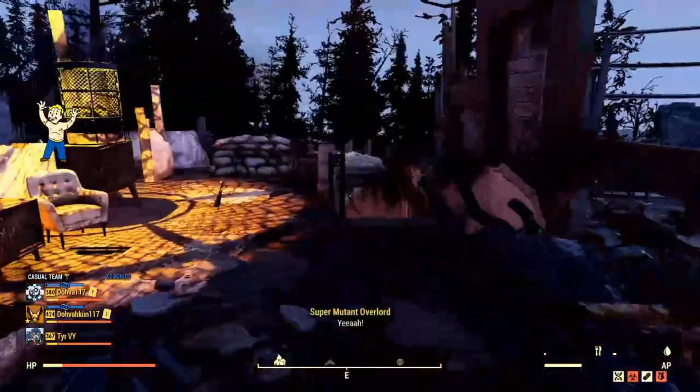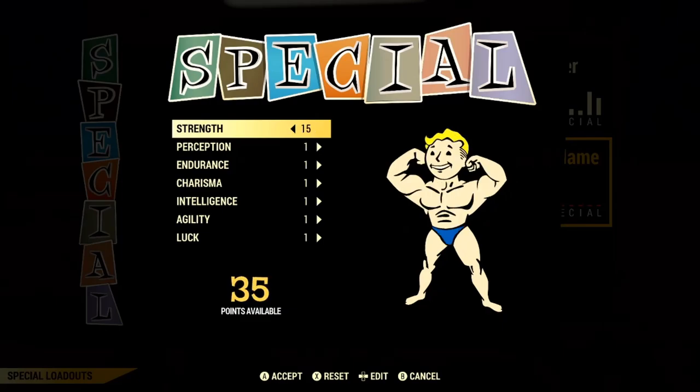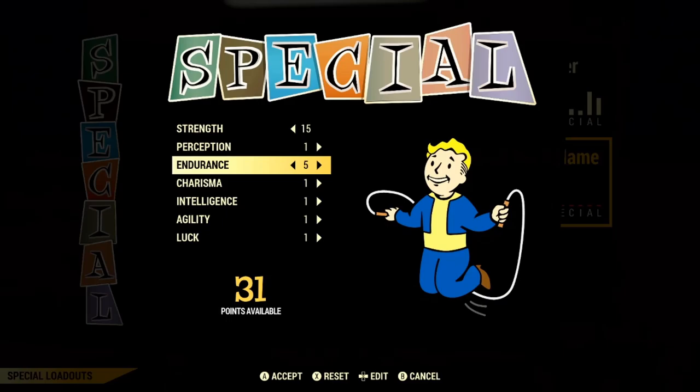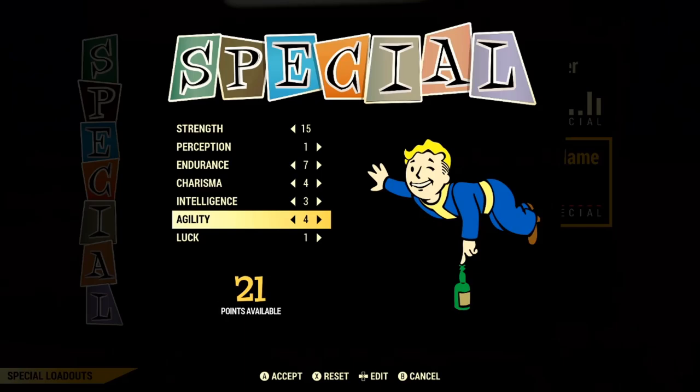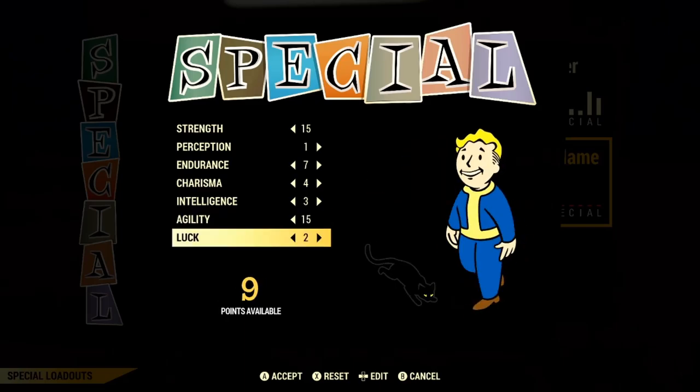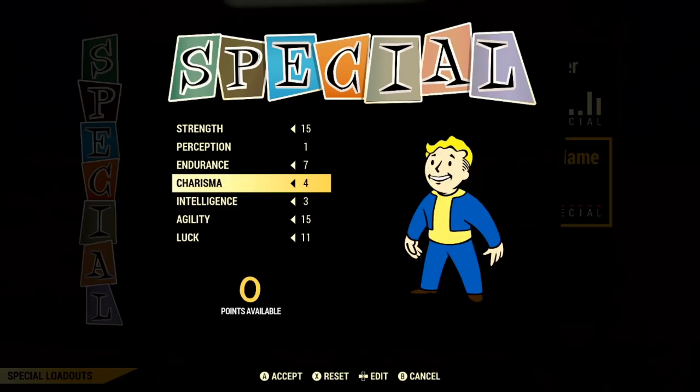Let's start off with the SPECIAL stats. We will be taking the following stats for our build: 15 Strength, 1 Perception, 7 Endurance, 4 Charisma, 3 Intelligence, 15 Agility, and 11 Luck. That will be our base SPECIAL stats to start off with. If you're following along, this is what you'll need your SPECIAL stats to be.